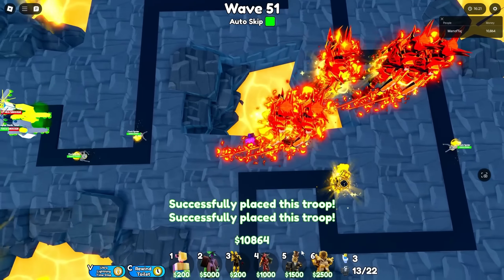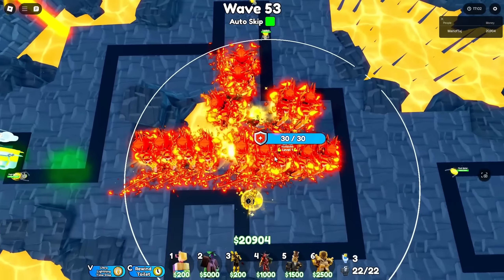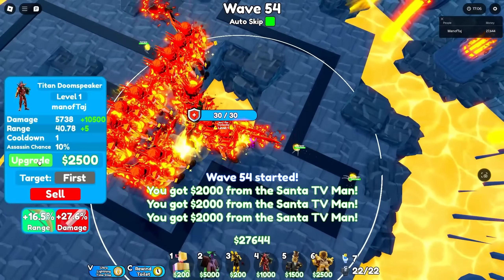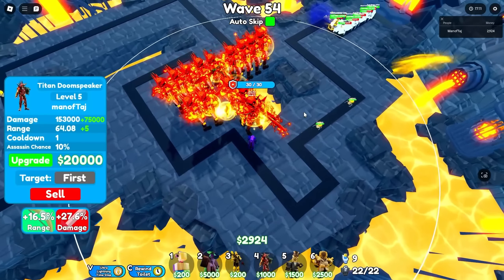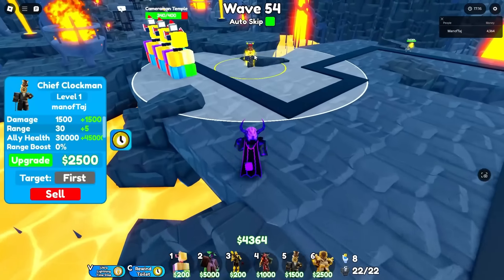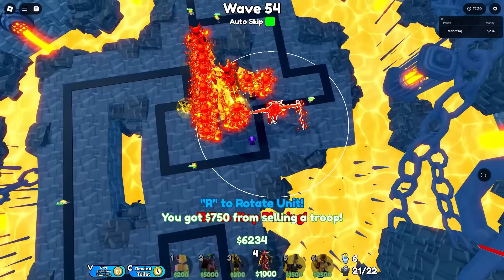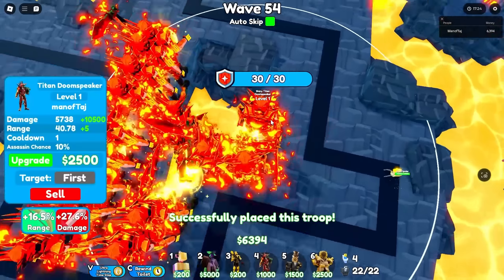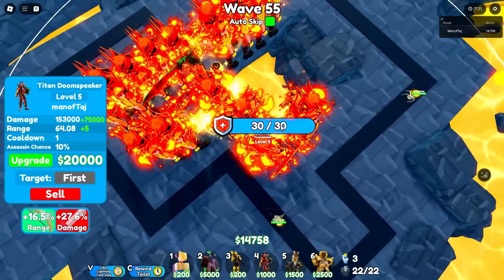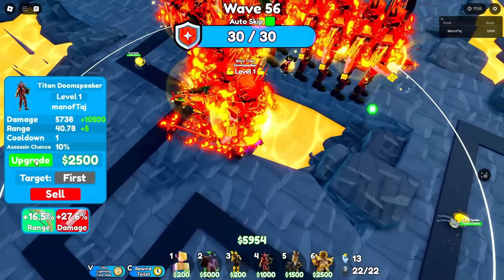There's 3 placed, 5, 10 — and finally all of them placed down, fully placed out. Now it's time to max out all of these one by one. I completely forgot about that Chief Clock Man back there — let me place one more right about here. Now we're fully placed out, and in one wave we'll be able to max our second one.